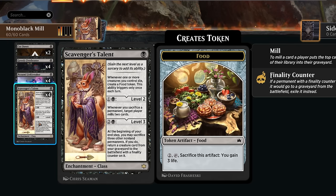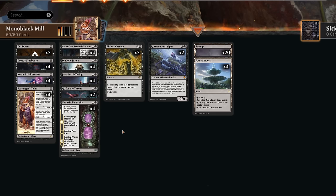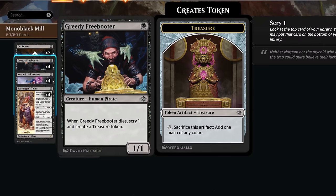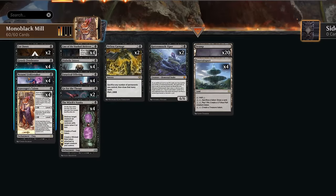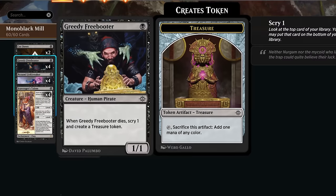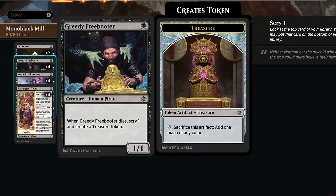We do need a little bit of setup to get double Scavenger's Talent on the battlefield, but we have a lot of tutor effects to help us out, including 4 copies of Diabolic Intent. As an additional cost we need to sacrifice a creature to search up anything and put it in our hand. So we've got the Greedy Freebooter alongside Nezumi Linkbreaker as expendable 1-drops that we don't mind sacrificing. Linkbreaker leaves behind another 1-1 creature we can sacrifice, whereas Freebooter makes a treasure and also lets us scry one, so that's a bit more card selection.